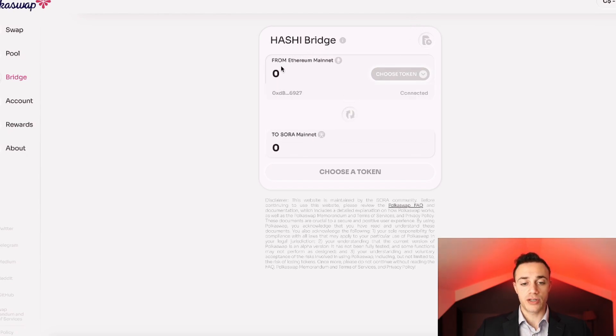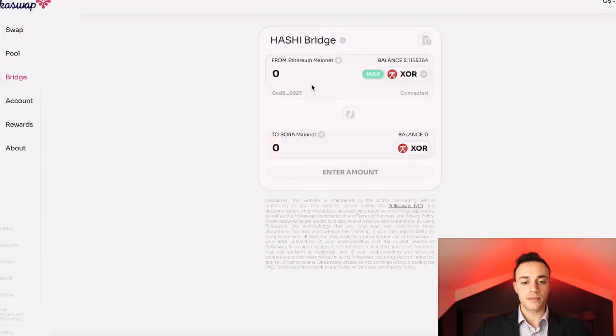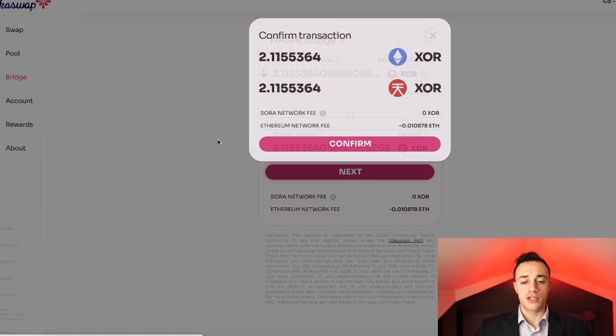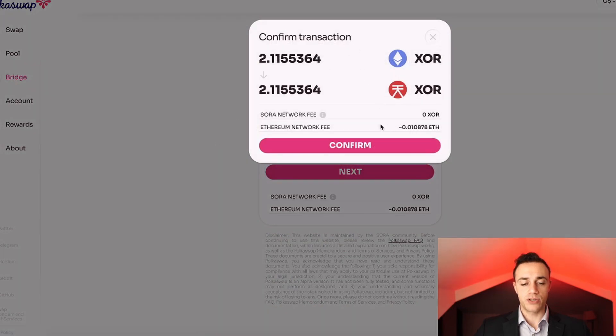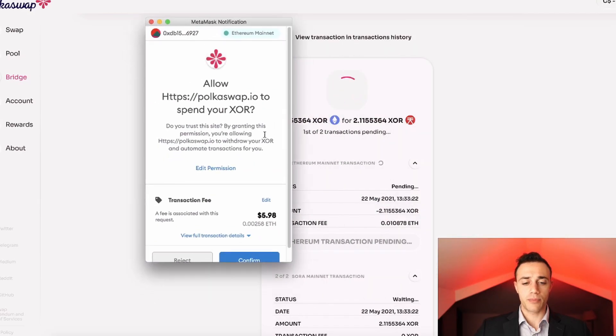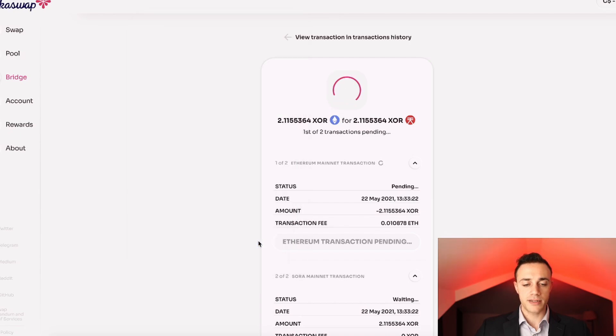Once we're here, we have some XOR in our MetaMask wallet and a little bit of Ethereum to pay for the gas. We want to make sure it's coming from the Ethereum mainnet to the Sora mainnet. We're going to choose the token — we'll choose XOR and do max, putting our 2.11 XOR to the Sora mainnet from Ethereum. We'll hit next, paying a gas fee of 0.01 Ethereum, and confirm that transaction.